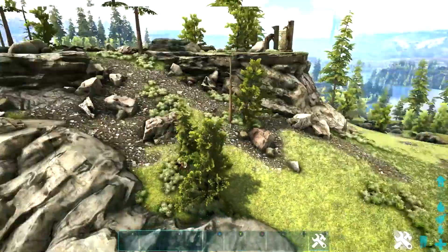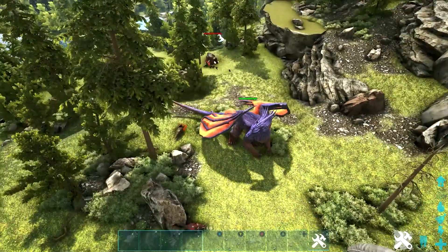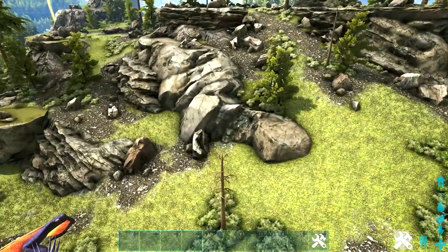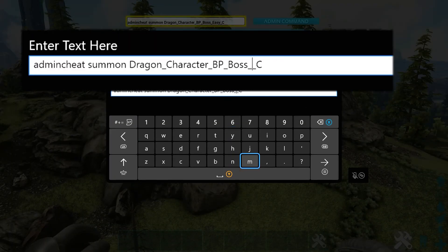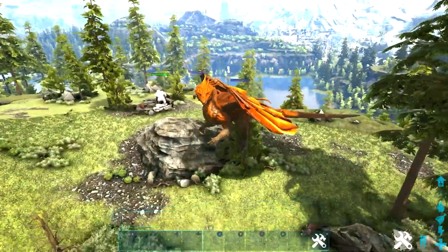This code is unique to the Valguero map — you will not be able to use it to spawn the Dragon on the Island map or any other map. To get the beta and alpha versions, go back into the code and change 'easy' to 'medium'. So your code should read: admin cheat [space] summon [space] Dragon_Character_BP_Boss_Medium_C. Activate that and there we have the beta Dragon.